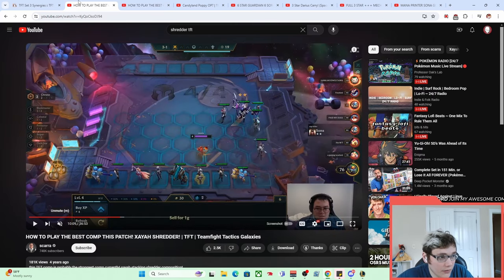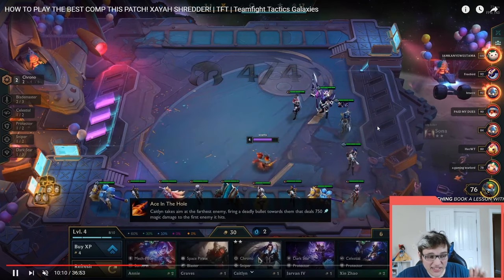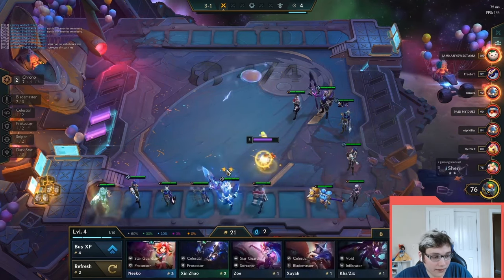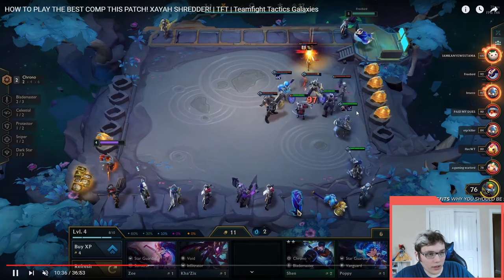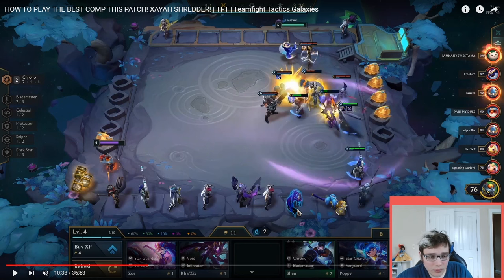I want to talk about one of the coolest parts of this comp: how people used to roll back in the day. I just mentioned how people now often slow roll for one-costs — slow rolling being staying above 50 gold and rerolling until you three-star everything. Back in the day, we didn't slow roll. We called it hyper rolling. You'd be level four with 30 gold on 3-1 and just send it to zero. That was the strategy. You'd roll to zero on 3-1, and if you didn't hit, you'd econ back up and roll to zero again on 4-1, all at level four and level five. You would almost never see someone going 16 gold on 3-1 in today's TFT. This was probably suboptimal even back then — it's a cool little trip down memory lane to see how we used one-cost reroll.